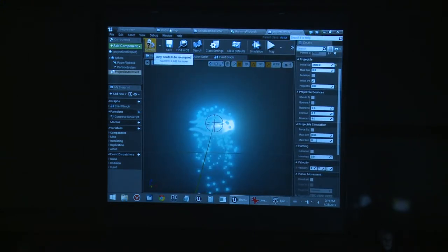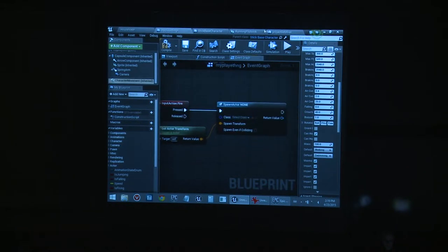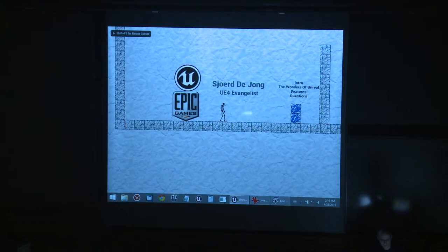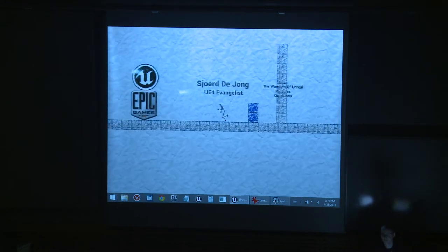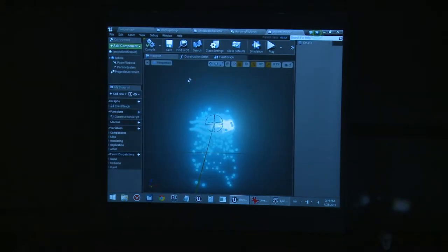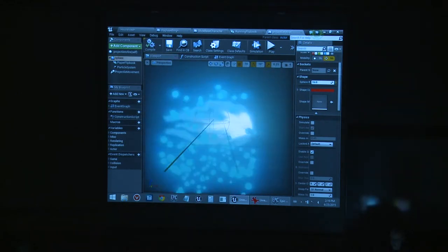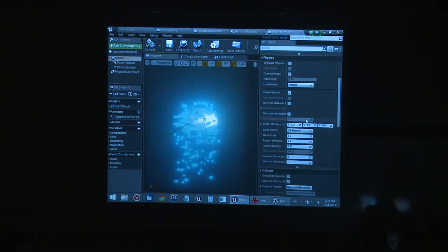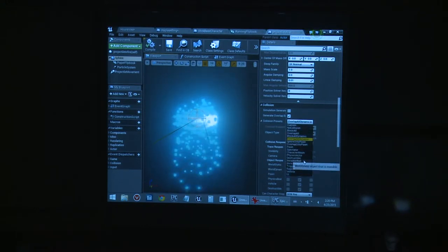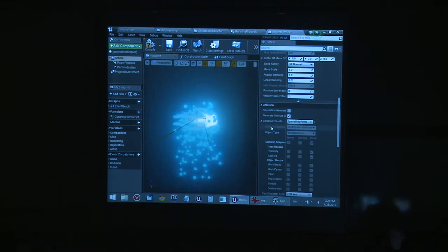Let's try this. So it kind of works — we can fire — but it goes through everything. Let's fix that. The sphere collision has 'Overlap All' set, not 'Block'. I'll set the overlap to ignore only Pawn — so it blocks everything except the player. You shouldn't hit yourself when firing.